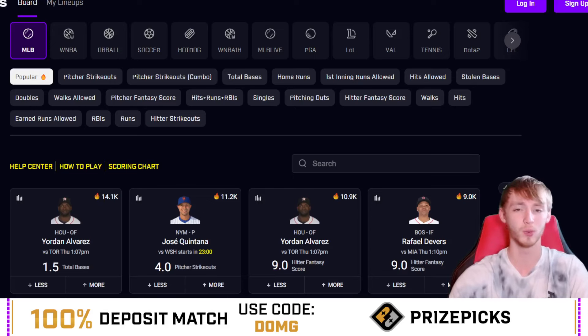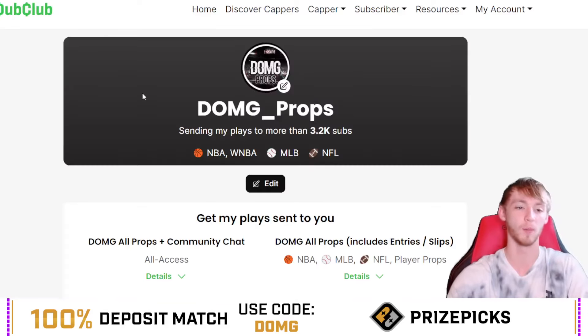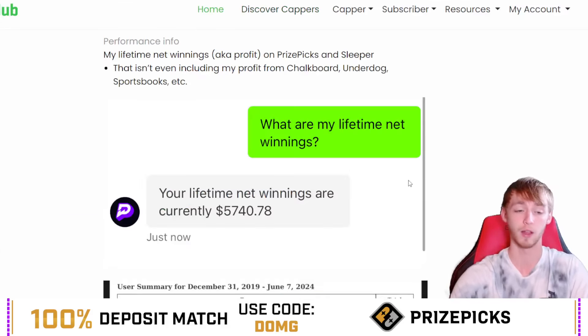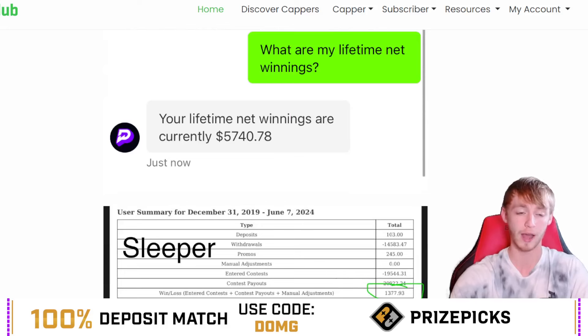So we're getting these free plays, but before we do so, don't miss out on joining the Dub Club. I'm offering a huge special offer right now — it's only $5 to join for the next two weeks. My Prize Picks profit is over $5,000, sleeper profit over $1,300. That's how you know that I am a consistent long-term winner.